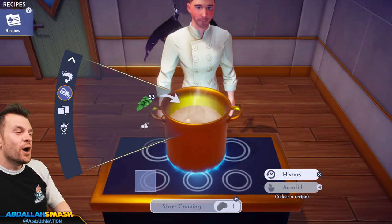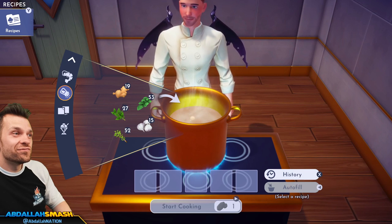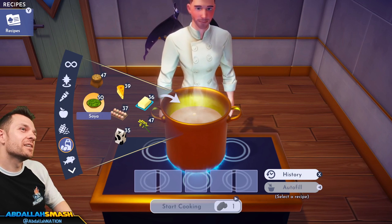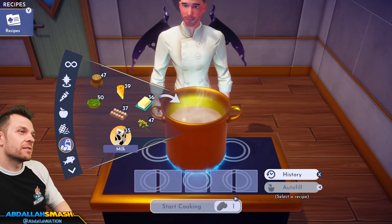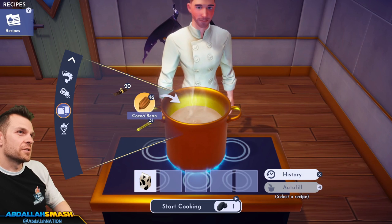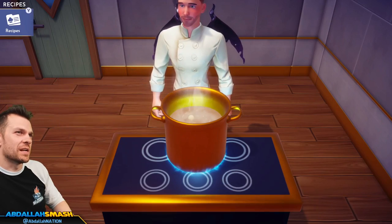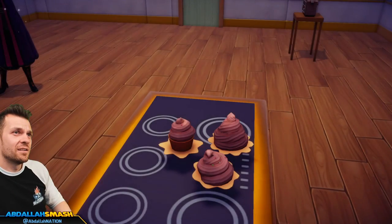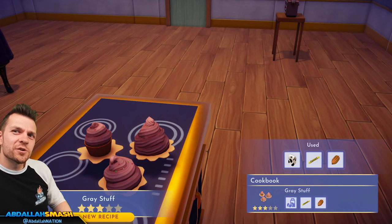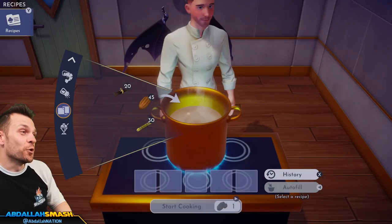We're going to make some gray stuff. Milk, sugar cane, and a cocoa bean. Those are clearly cupcakes — it's from Beauty and the Beast. School me on that!